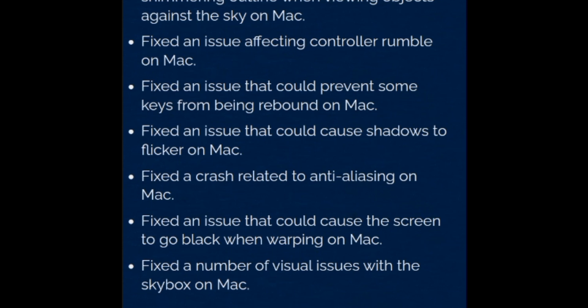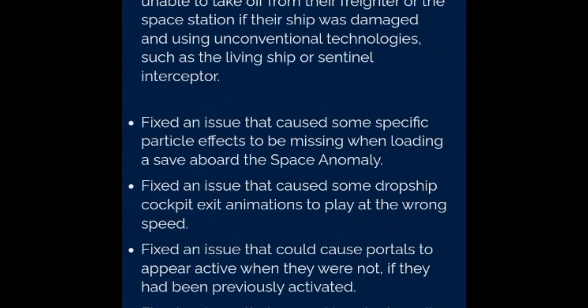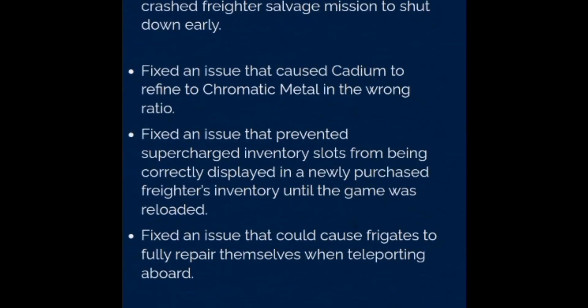Bug fixes: fixed a significant number of crashes related to memory management. Fixed a crash that could occur when leaving a planet's surface and accessing the galaxy map. Fixed a crash related to wind. Fixed a rare interaction softlock. Fixed an issue that could cause large sections of freighter meshes to be removed during combat. Fixed an issue that prevented derelict freighter turrets from targeting players using a cloaking device. Fixed an issue that caused other players' weapon audio to play far too loudly in multiplayer. Fixed an issue that could prevent group members' freighters from loading correctly in multiplayer when first joining a session.